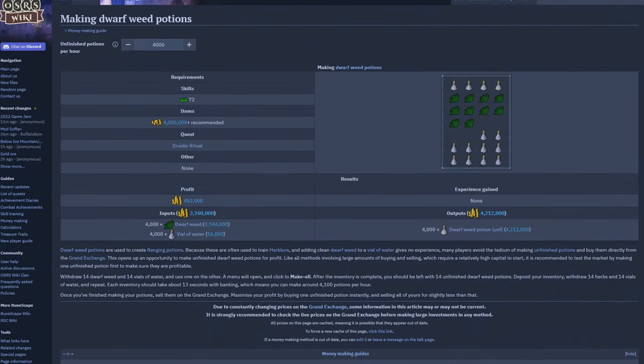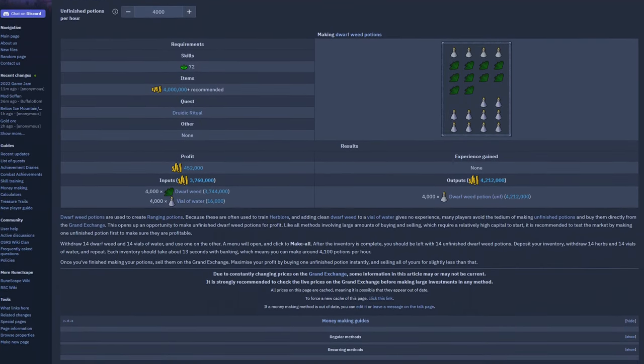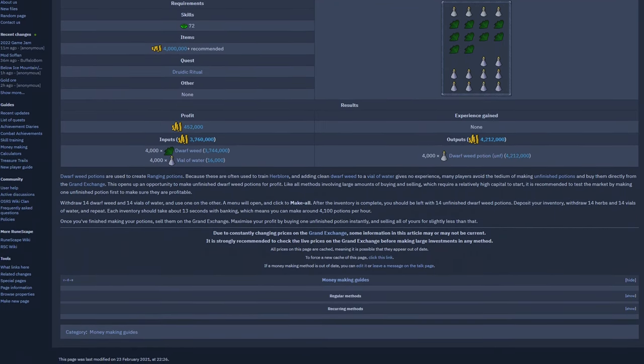Welcome to season 6 of testing OSRS wiki money making methods. Today's money maker is going to be mixing dwarf weed potions, and they were released into the game on the 27th of February 2002.